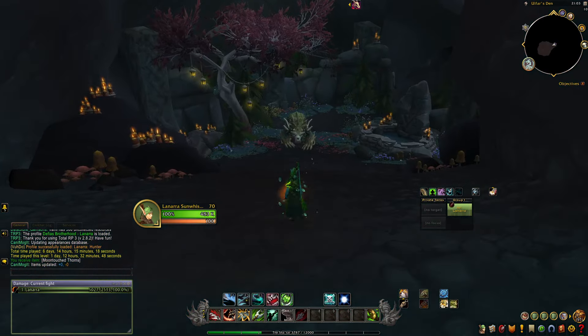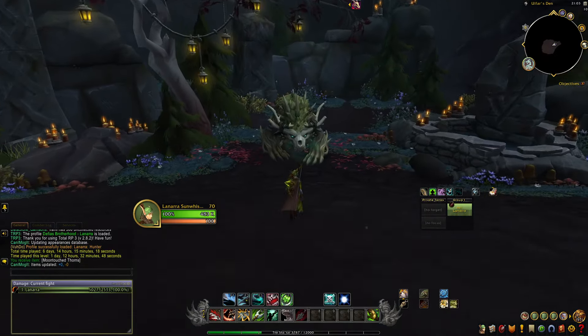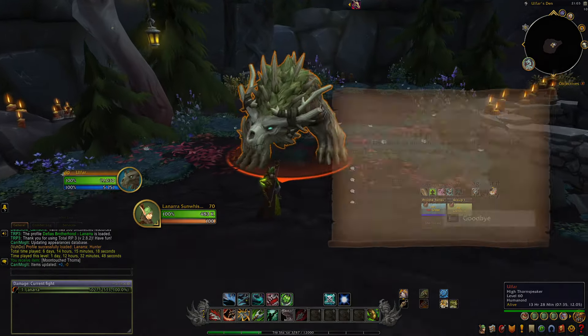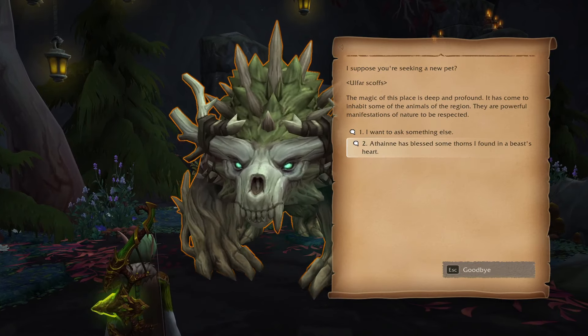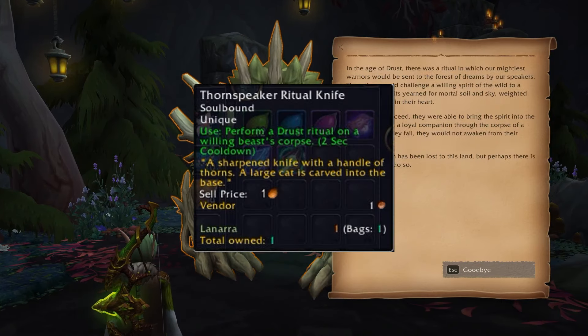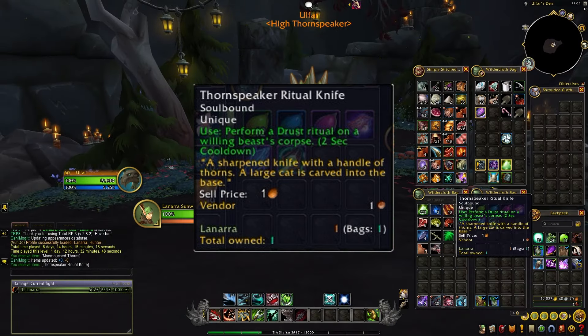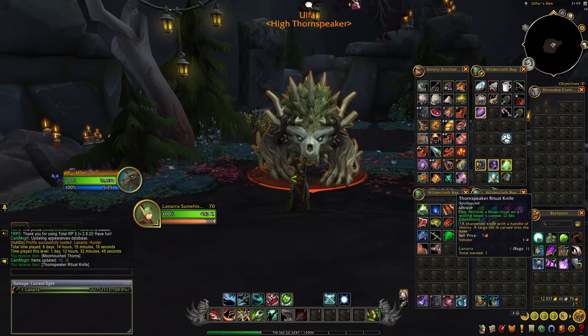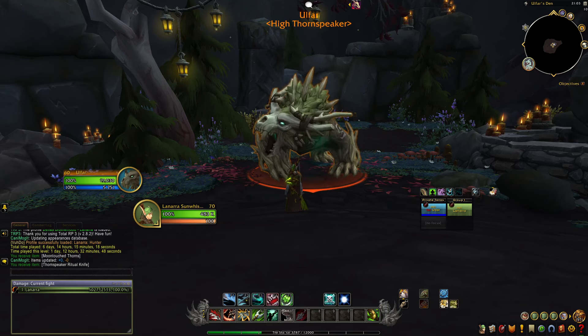Once you find Olfar, talk to him and pick the dialogue option: "I have seen some emeralds that look like they are part plant. Can you tell me more about them?" Go through the dialogue and once that is done he will change the items in your bag. It will become a Thorn Speaker Ritual Knife — a sharpened knife with a handle of thorns and a large cat carved into the base.